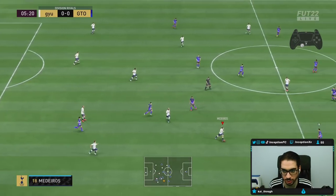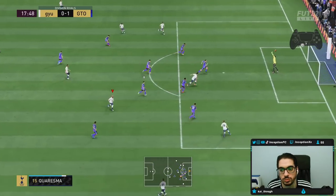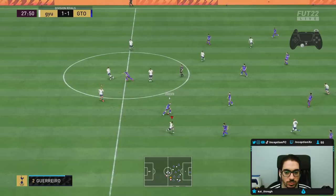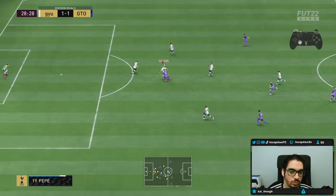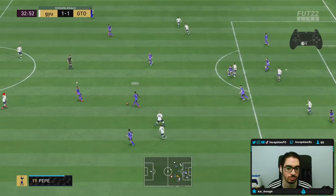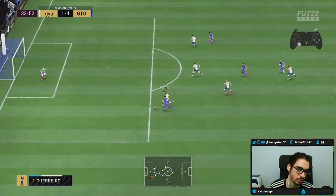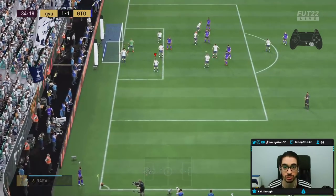Pepe sees the empty spot there and goes for the interception. Good challenge. Well done — AI defending there, I didn't actually do that. I gotta switch to my defenders and let him track back. Don't control him — if you control him, he's literally slower. Not even joking.